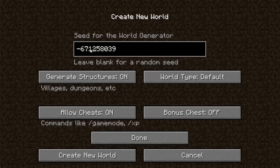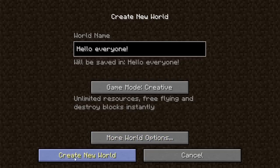To get started, go to Create New World and in the seed world generator, type in this number — the number will be in the description below, so I suggest you copy it from the description and paste it right there. After that, customize everything else and just click Done and Create New World.